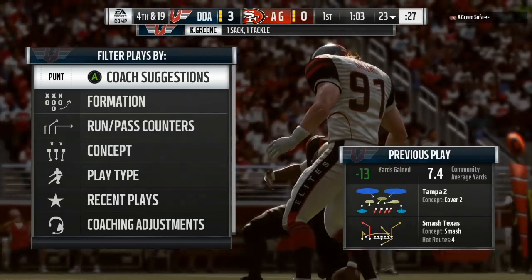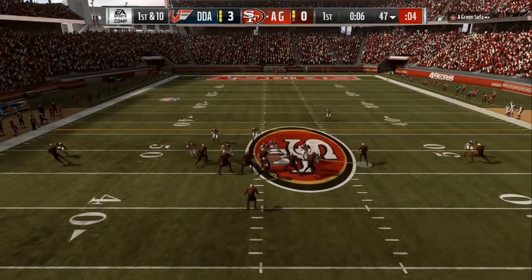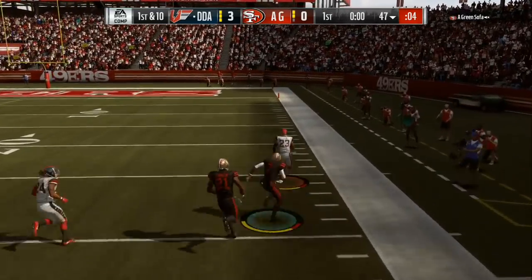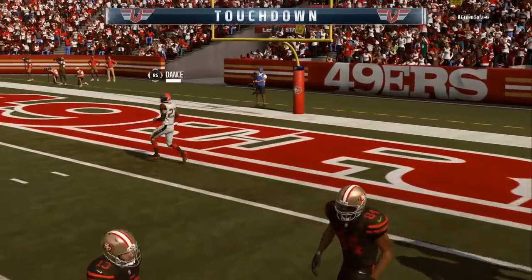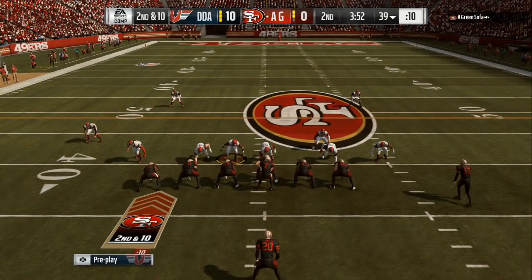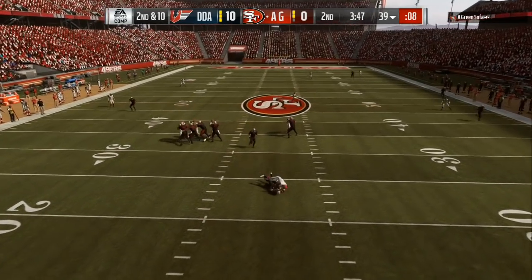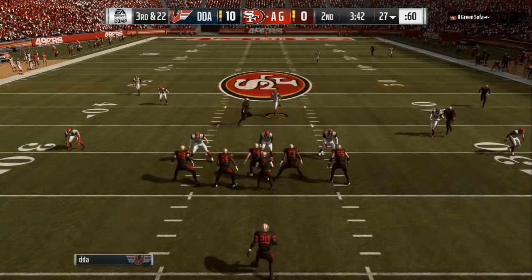We're going to be able to get coverage sacks most of the game. All you have to do is hover in the middle and play the sticks. Most people play the sticks on Cover 3, but you can play the sticks on Cover 2 as well. My guy goes all the way back to the first down marker and stays in his zone. If you play the sticks, he will stay within two yards of the only receiver threat in the area. That's key tip number one.